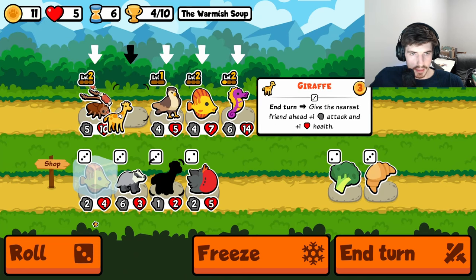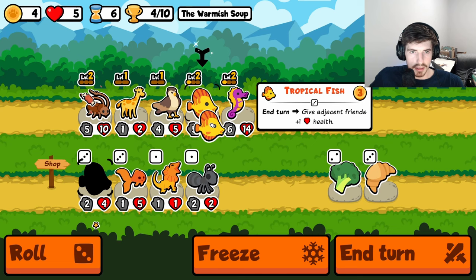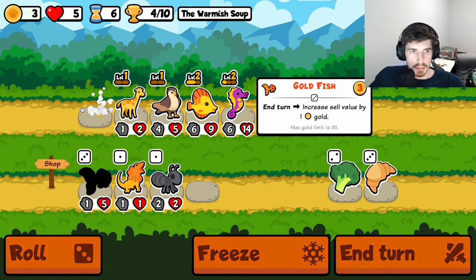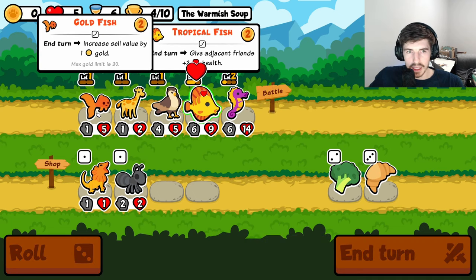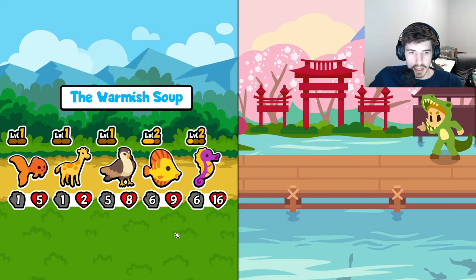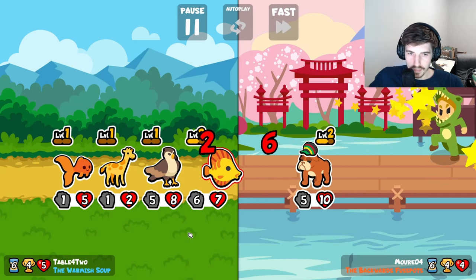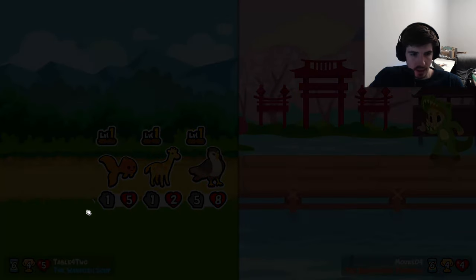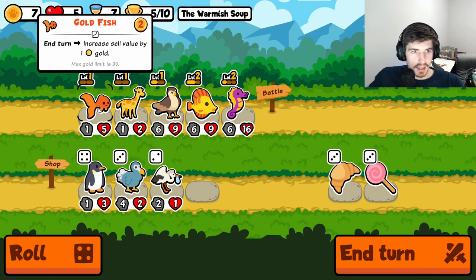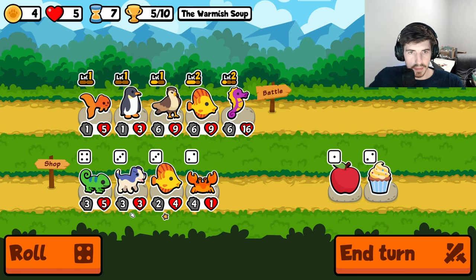Let's just try to get you leveled up here. Maybe we're early enough still to take a goldfish. I don't think we need the cockroach hanging out there — we're getting enough scaling here, we're picking up the slack in the front end. Huge. Big stuff. We're already at five wins and five hearts — that's awesome. We can get rid of you, grab a penguin. Huge.